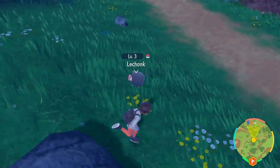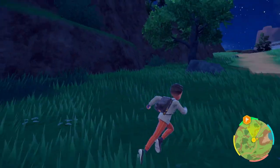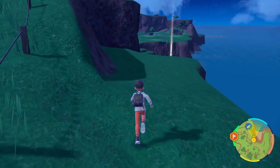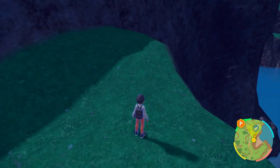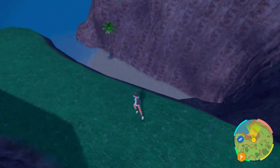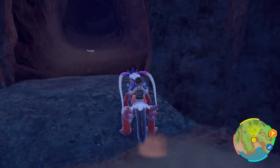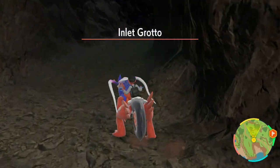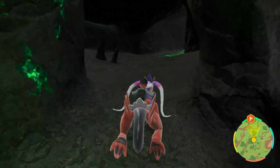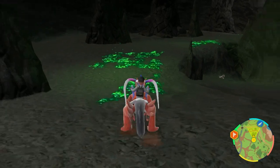Lechonk is a great Pokemon to farm for HP EVs early game. The next Pokemon I want to talk about is Yungoos, who gives Attack EVs. Yungoos can be found if you go up that path a bit — basically when you see the lighthouse, you head down to the beach. This is Inlet Grotto, which has a lot of Yungoos. So this is a very good early game spot for Attack EVs — just battle each Yungoos, knock it out, and you're good to go.